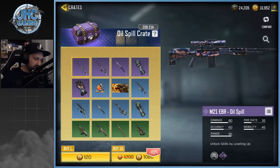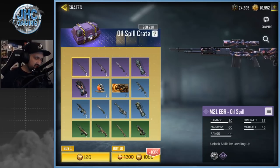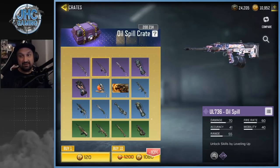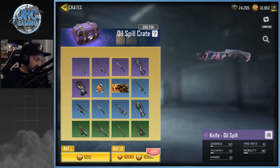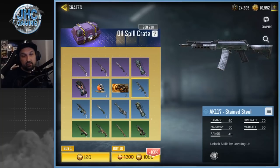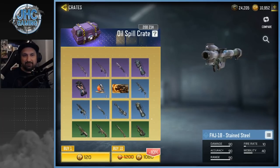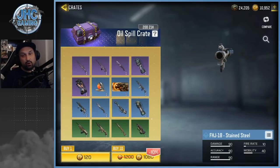Let's check out the oil spill crate first — five epics. The M21: I have my favorite M21 skin, the crimson one in battle royale, and I don't use M21 in multiplayer. UL 736 — the oil skin is really nice but I would have liked to see oil spill skins on some of my favorite guns. AK-117 — I have some really cool ones. The only thing I really want in the whole crate is the FHJ — it's my favorite weapon in battle royale.